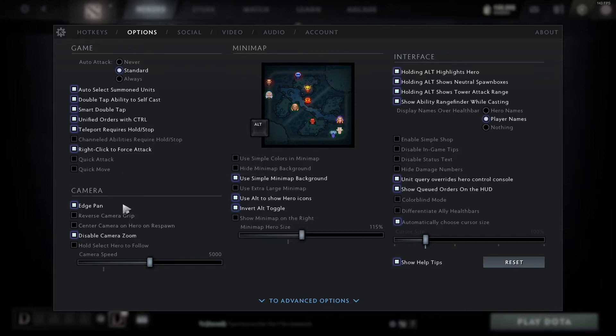Next we're going to move on to the camera, which has a couple of important settings. Obviously you want edge pan on so you can click the edge of the screen to move about. I would say you should use camera grip — you do want to have your middle mouse button be camera grip. I think that will really help new players control the camera in a much better way and give you better map awareness, because you'll be able to center your camera on your hero a lot easier. Having edge pan and camera grip on is important.